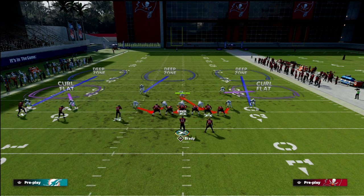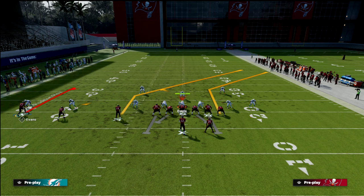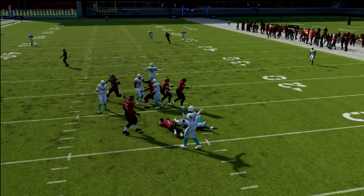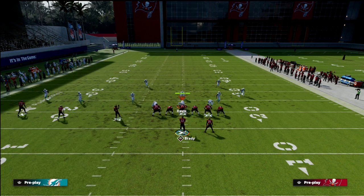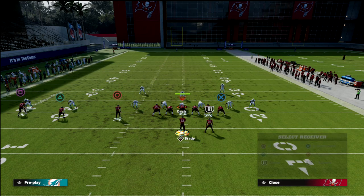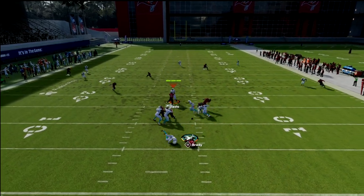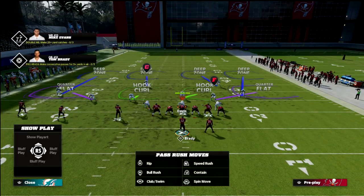Now let's talk about purple zones for a second. The thing I like about this hitch is it's really hard to user — it's hard to get out there and stop that route, which is one of the main reasons it's so good. If you get a purple zone defender, you'll see he'll sit on the hitch. To combat that, instead of using a zig route to the number one receiver, you can put him on a smart-routed out. That'll still pull the hard flats away, and the curl flat defender will go back so you can hit the hitch.